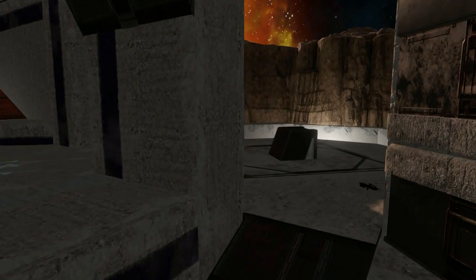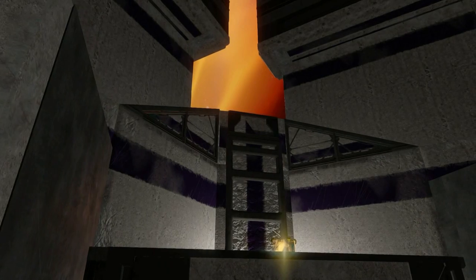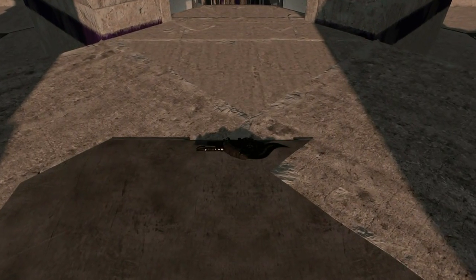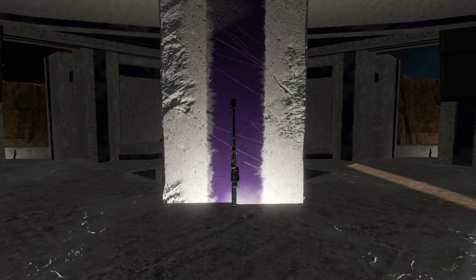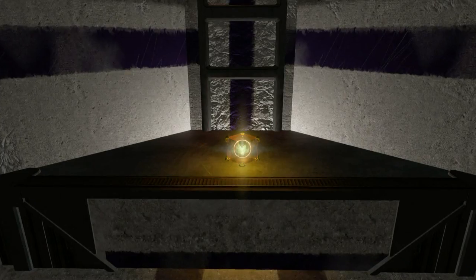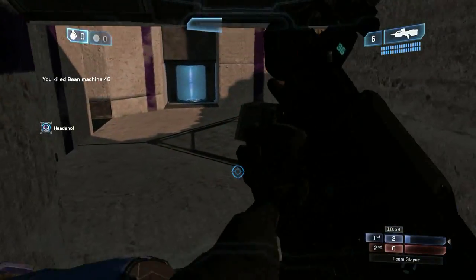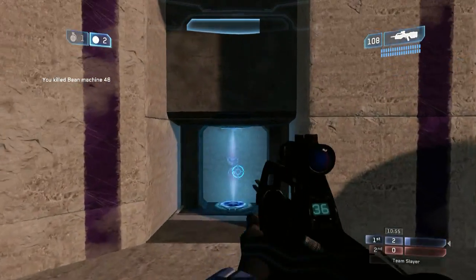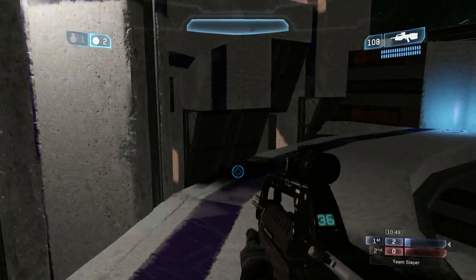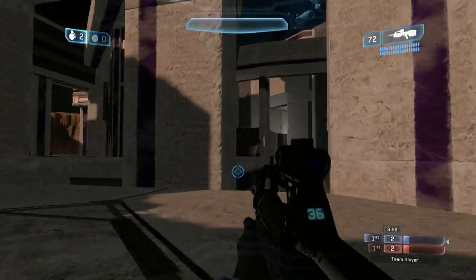The first thing I noticed about this map is how well the weapons complement their spawn locations. The weapons are placed where they are to promote map movement to locations where you can use those weapons more effectively. Furthermore, the locations of these weapons and power-ups often throw you out in the open, which gives away your location — and in a 1v1 setting, that puts you at a huge disadvantage, making it a high-risk situation when trying to control any power weapons or power-ups.